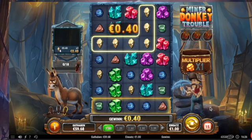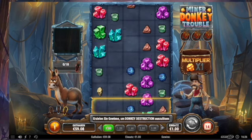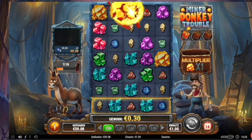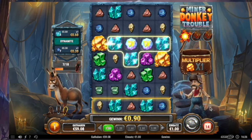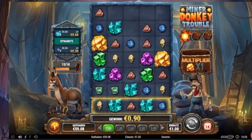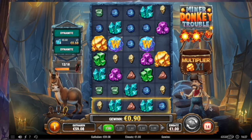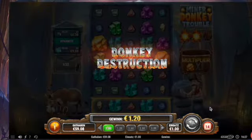15 spins left. One dynamite. White, nice connection. One more dynamite. White, nice connection. Donkey construction.